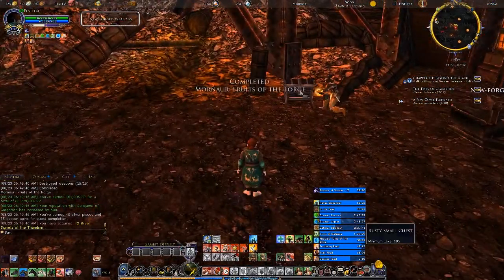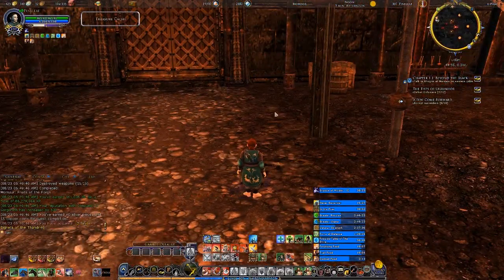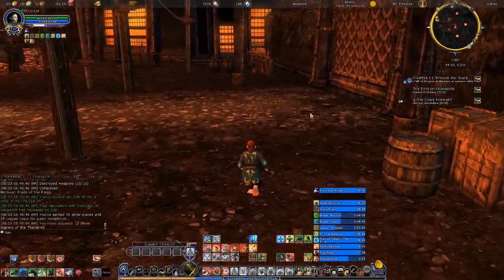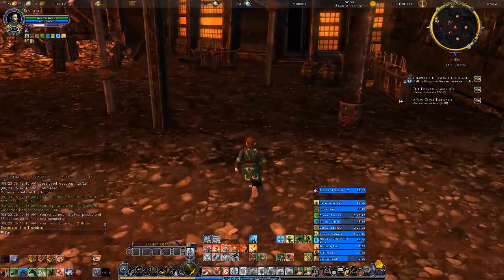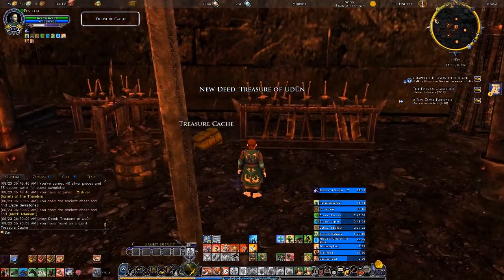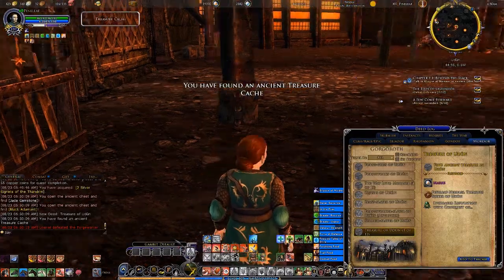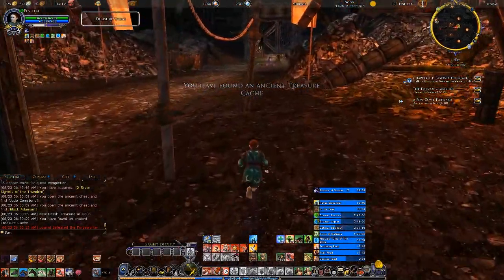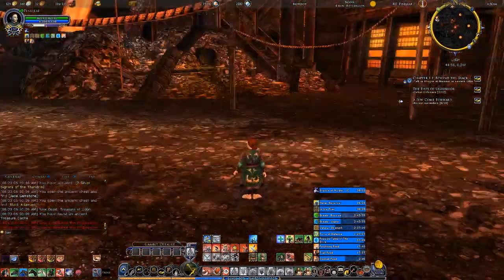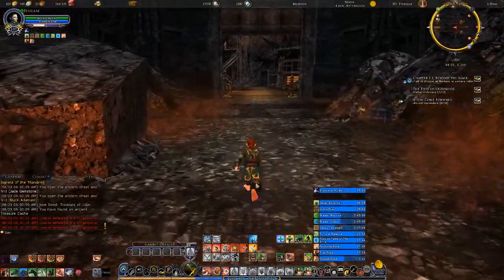Is that the chest there? That's a rusty small chest — where's the boss chest? I thought that was the boss. There's a treasure cache — Treasures of Udun. How many of these do I have? Twelve! Yikes! The rares aren't always there, or did I fight the wrong boss? Well, that shows you how well I remember this place.